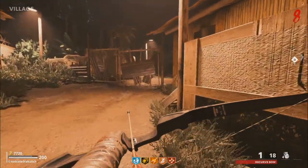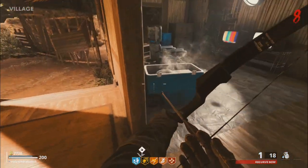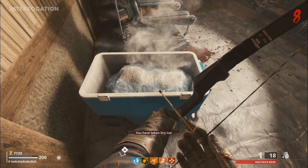Once you have the bow in your game, you will want to come to the village and come to this hut where the ammo box is, and grab the dry ice out of the cooler on the floor.